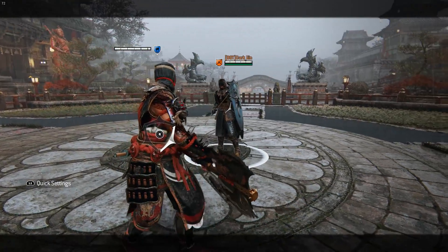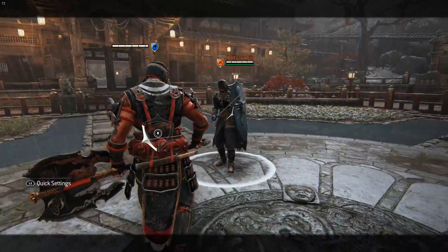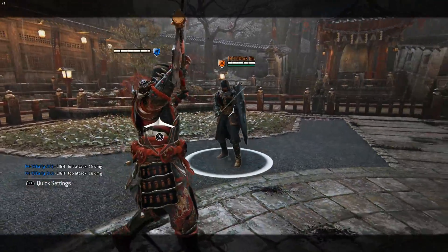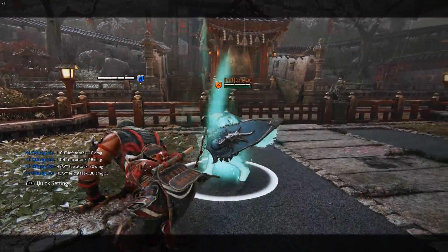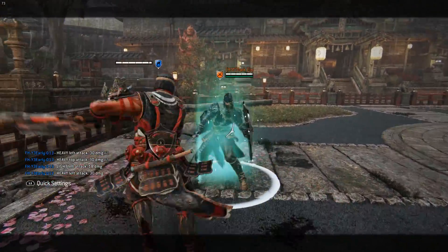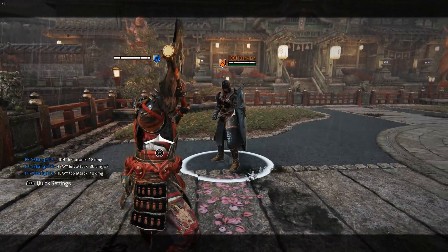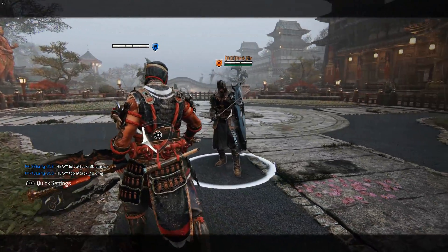Let's go through everything starting with his light-light chain. The opener is 500ms. The finisher is also 500ms but it has uninterruptible stance and it can be delayed quite a bit. His only other chain is this heavy infinite chain that you see here. The heavy opener gets uninterruptible stance pretty soon into the animation so you'll be able to do a lot of trades. Any heavy can be used with a variable timing — a raw heavy, a slightly charged heavy, or a fully charged heavy which turns into the unblockable that you just saw there.